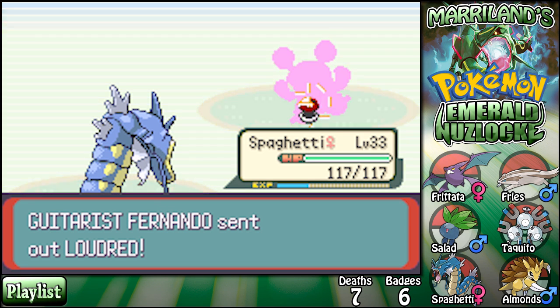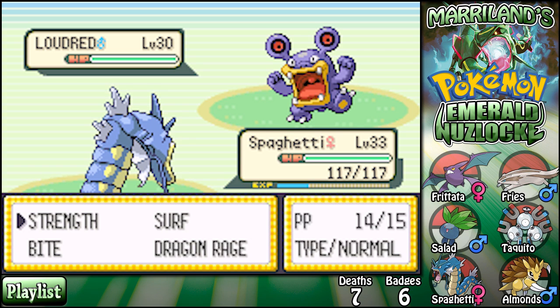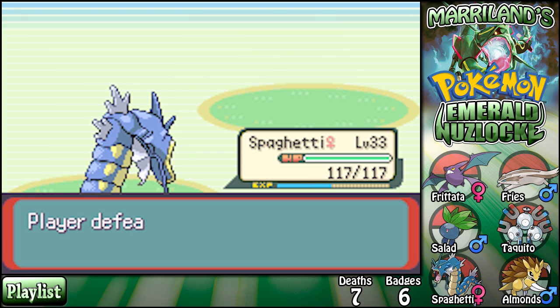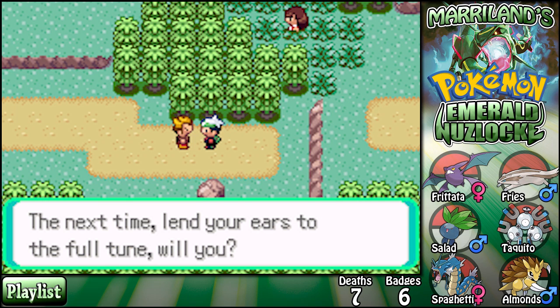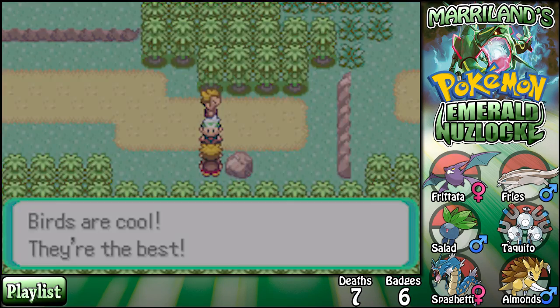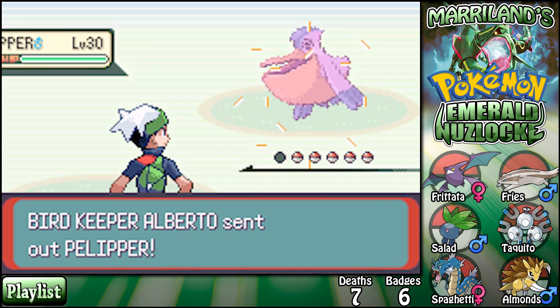No big deal guys — Spaghetti's got this! Loudred — sweet, very sweet. Let's go ahead and use Strength. Oh, so close! She's getting so strong — that's really good. Just Bite it. A trainer says 'hey hold it, I was still playing the intro — lend your ears to the full tune.' He says bird Pokémon are his obsession — birds are cool, they're the best. Alberto the bird trainer — ow!